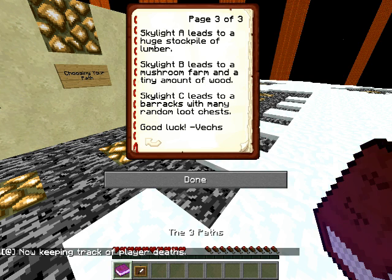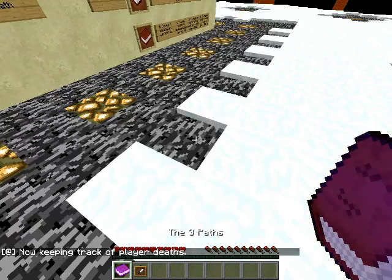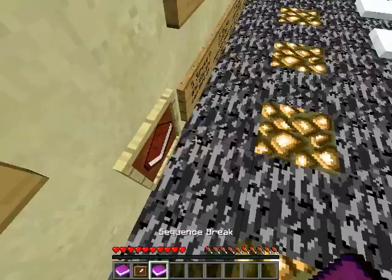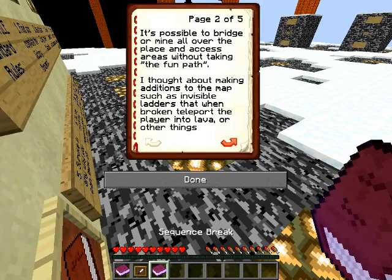Skylight A leads to a huge stockpile of lumber. Skylight B leads to a mushroom farm and getting a tiny amount of wood. Skylight C leads to brecks with many random loot chests. Good luck, Vex. Oh, it looks like a little letter. On to other notes. I believe these are like nine pages and stuff, this one.